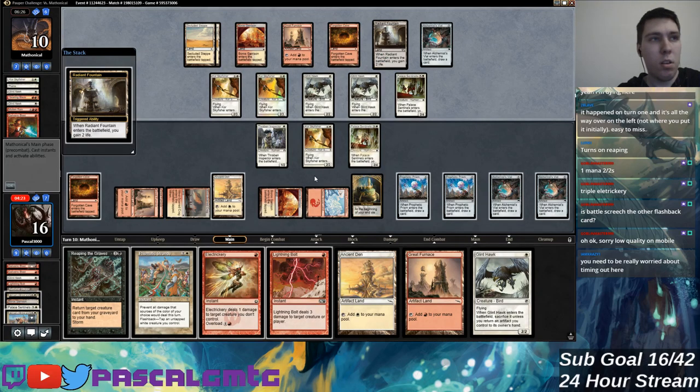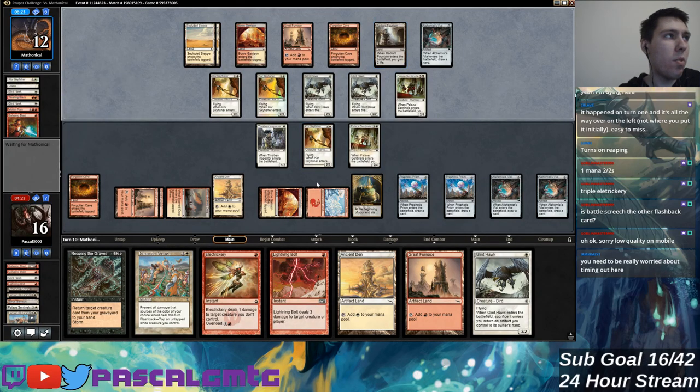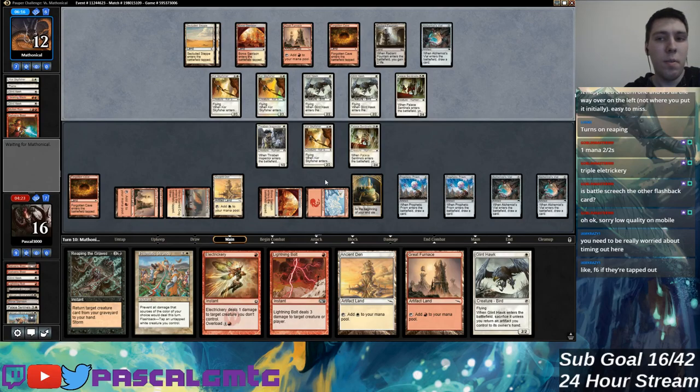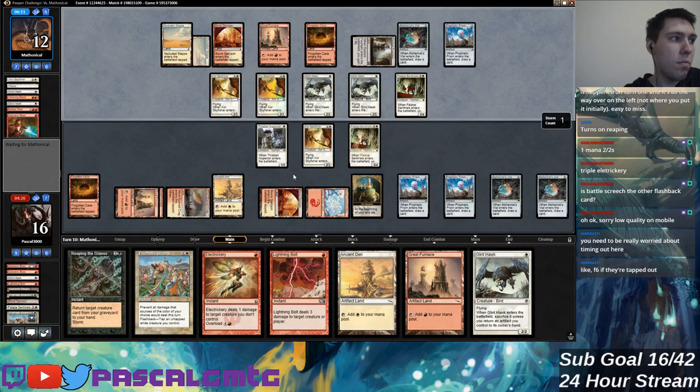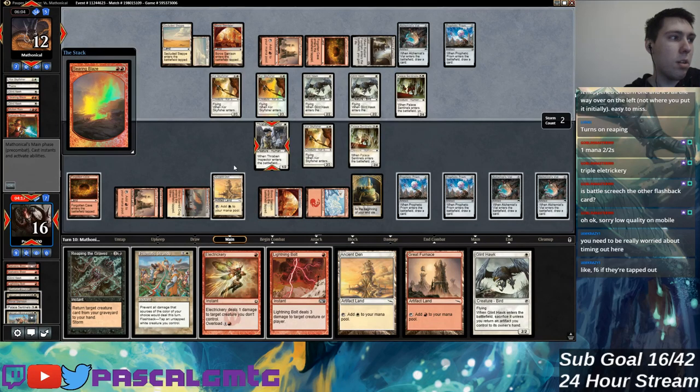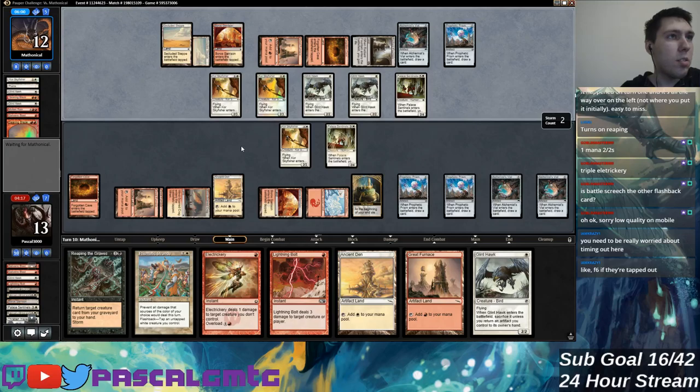Time is going to be an issue. My opponent shouldn't have too many ways of gaining life — oh, there's a Radiant Fountain, that makes the burnout plan a lot worse. I think I'm in trouble of timing out. I still have like 17 points of burn in my deck — not impossible, but I do need to draw a ton of cards to make that happen. I will run out of Prismatic Strands at some point, which is an issue. I can't stall forever — I need to get something going before the turns I have left are over.